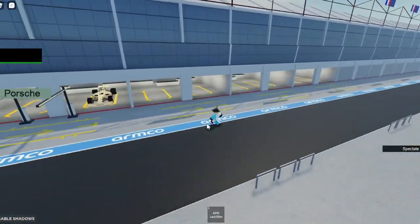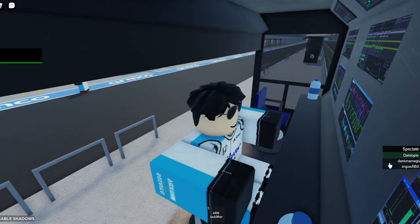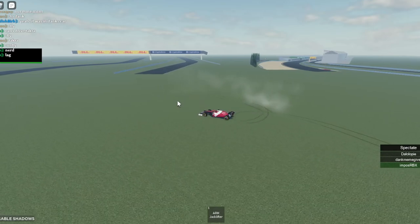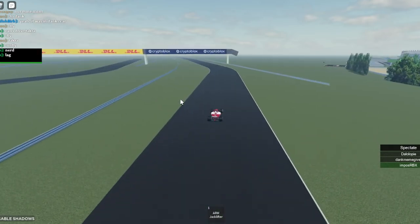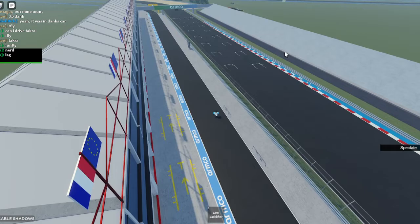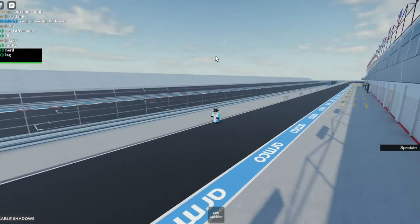Porsche only has one car — I have no clue why, I guess it's just a small team — and the rest is just empty. We should be having a race. Also, don't mind the fact that you don't see any of the tracks. It just doesn't load unless you are the driver. It's not that the map is broken — they can see it, it's just that we can't see because we're not close enough to load in.